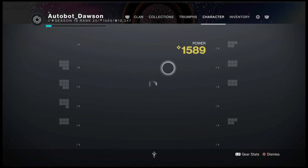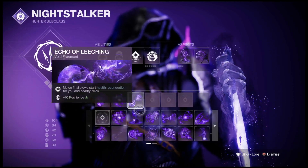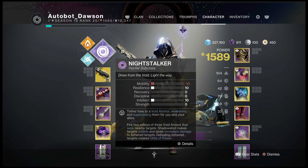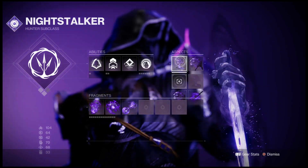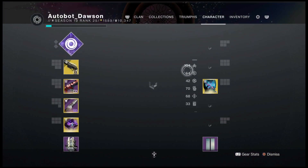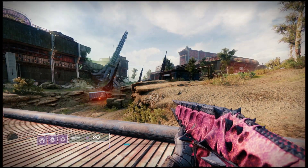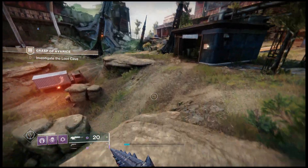In PvE, just make sure that you have Gambler's Dodge on so that you can dodge near enemies to get your melee back. Make sure you have Vanishing Step and Trapper's Ambush on so you can keep going invisible. And if you want to use 100 mobility, that makes it even better. So you basically are invisible all the time.